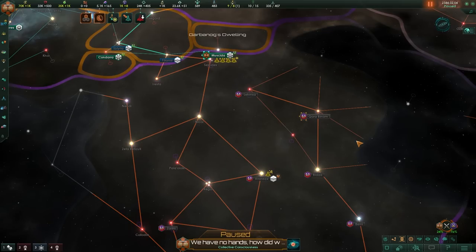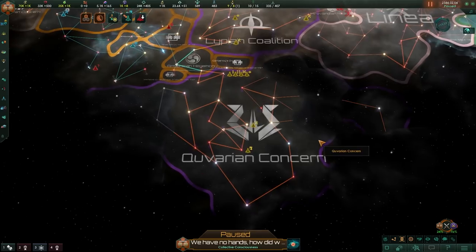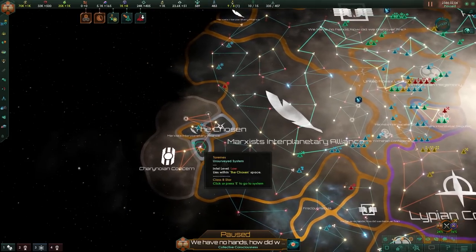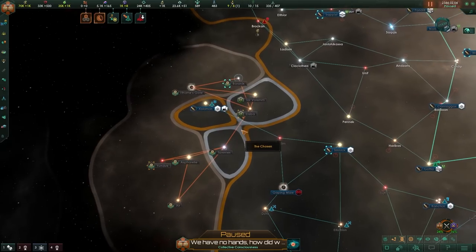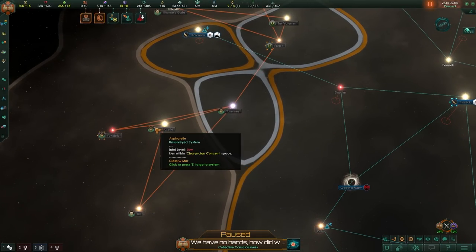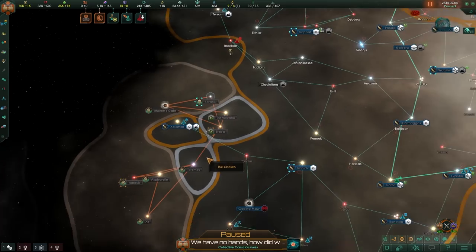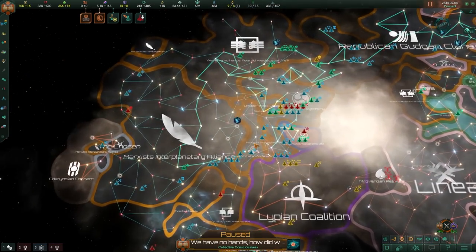Ever play Crusader Kings set in India, and after 200 years you look at Europe and think: what on earth happened? Well, this is the Quivarian Concern — a megacorp to our south with a fairly beefy amount of firepower. The Fallen had an internal uprising and the Charonian Concern has popped up; the Fallen now only have two systems remaining. Even the Marxist Interplanetary Alliance has decided to say hi. It is an absolute mess.